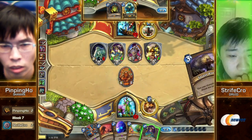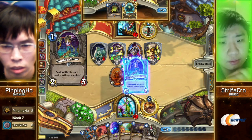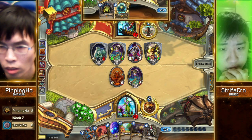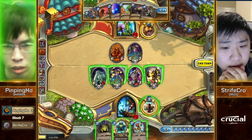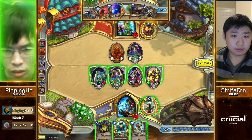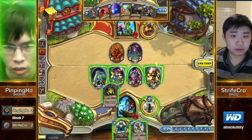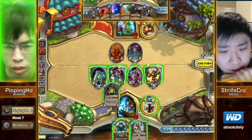He needs to draw for more options. Five, ten, thirteen damage. If I'm Pingping Ho, I feel that Loatheb's coming down here and you push, right? Definitely — you're pretty close to killing your opponent. He sees that Loatheb's gonna lock Strifecrow out of any ways to catch up. I wonder — with six joining the board, that's 19 damage. I'm surprised Strifecrow played Ancient of Lore there rather than Ancient of War.